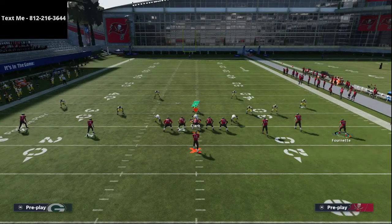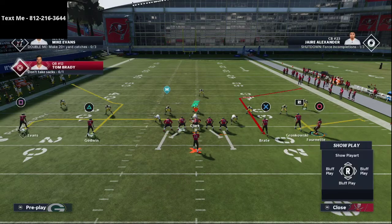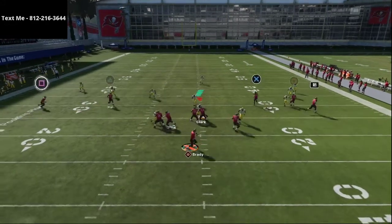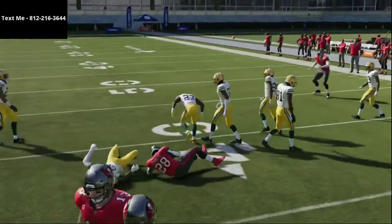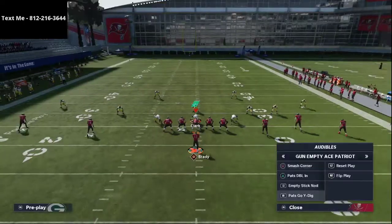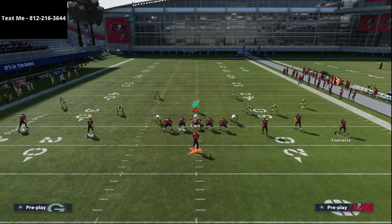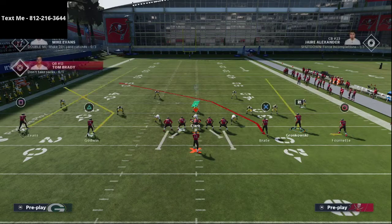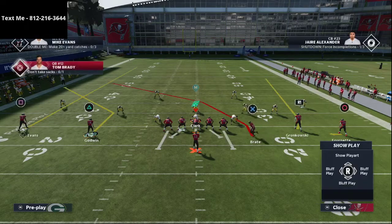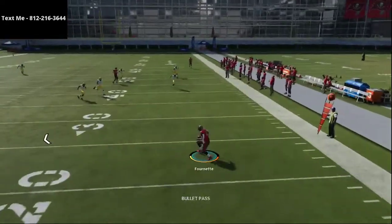Against zone coverage, that flat route pulls the zones out and you can hit Fournette with the hitch route all day. There's a lot you can innovate with within this formation. From Tight End Shake, you can put Fournette on a smoke screen, Brate on a crossing route, motion to the left and snap it. Now you have a high-low read — if they're not playing hard flats, just take Fournette. The five wide really spaces the field effectively.